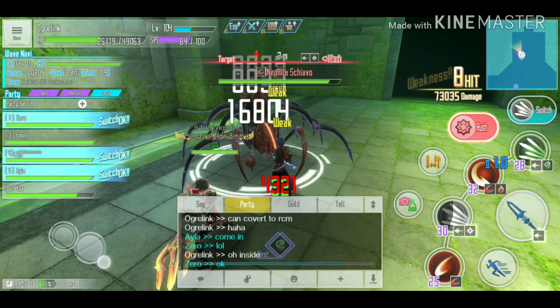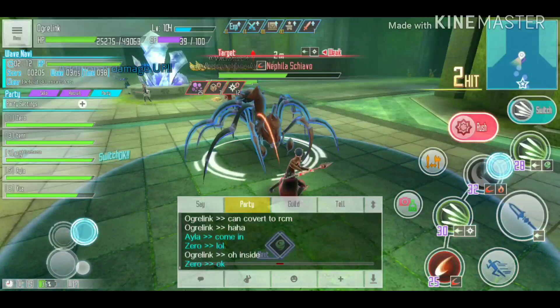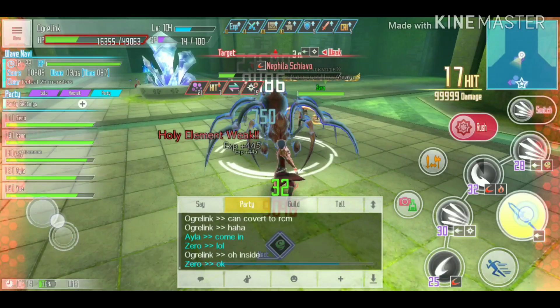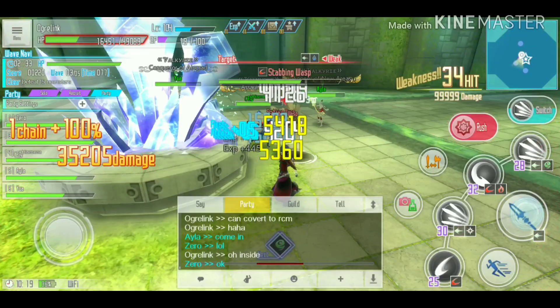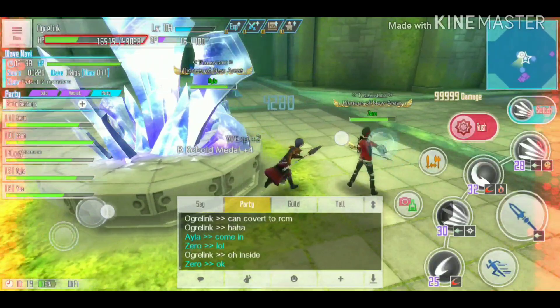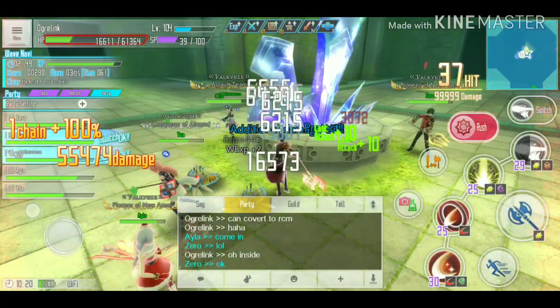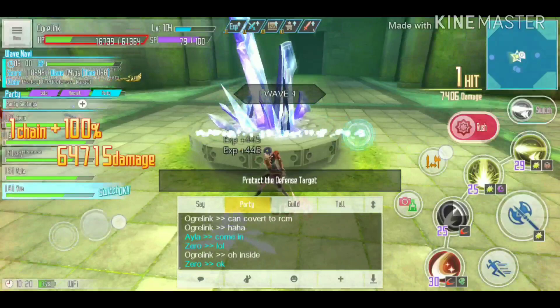For wave three, when the sub boss appears on the north gate, the north gate player goes to fight the boss, and the two crystal-protecting team members come to assist in defeating it quickly. The other members continue guarding their gates. Once the boss is down, the north gate player can freely help adjacent gates, because no more monsters spawn from the north gate after the sub boss is defeated in wave three.